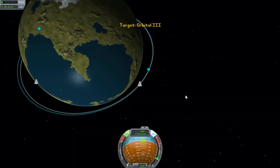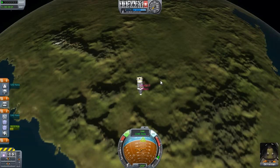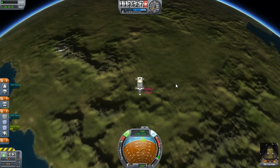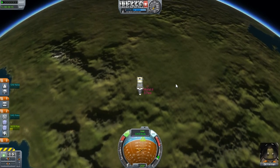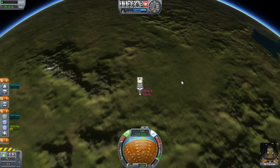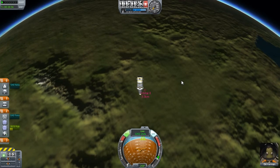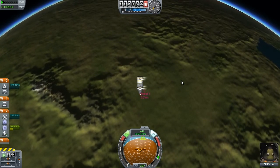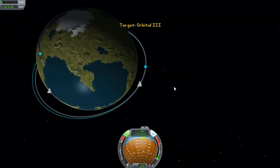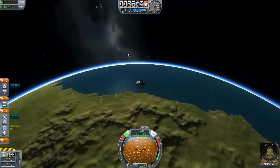So we're now closing distance again. I wonder if that debris will impact. Well, let's just burn more — not like we're in a huge hurry here. Just means I'm going to have to burn more when I get closer to cancel this motion. It's a little bit on the move as well. I just find this part interesting — what it does to the overall orbit, even though it doesn't really matter.